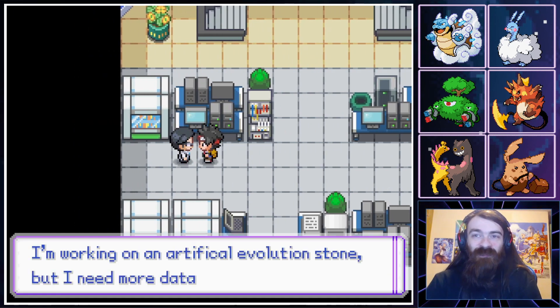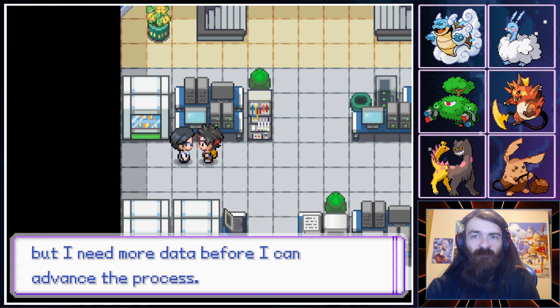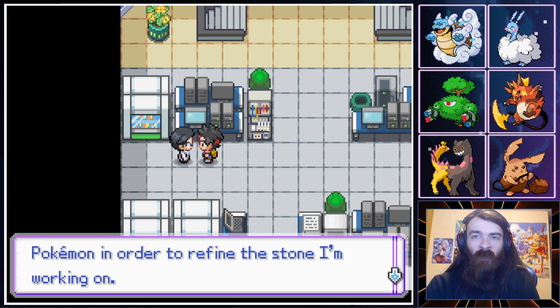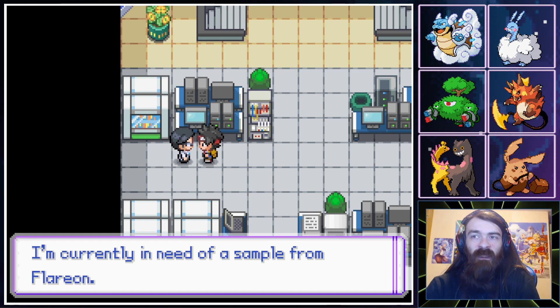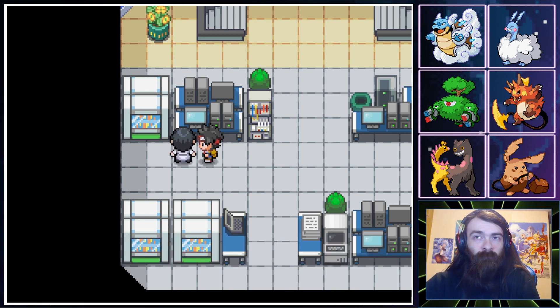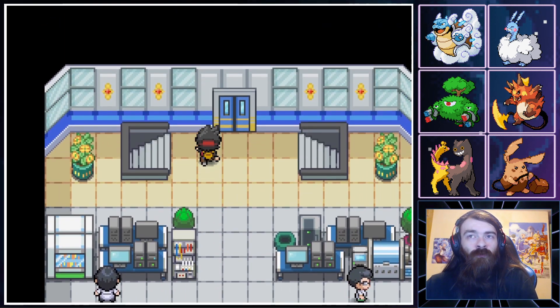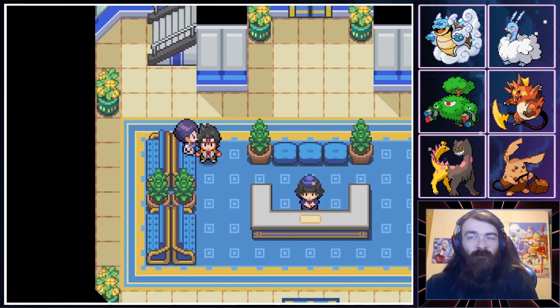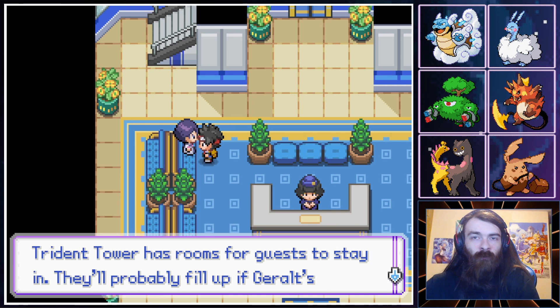Another scientist is working on an artificial evolution stone. He needs a small sample of DNA from specific Pokemon — currently in need of a sample from Flareon. Do you need all of the Eeveelutions to make a new stone, or do you just give me a Firestone if I give you a Flareon? That would kind of defeat the purpose.